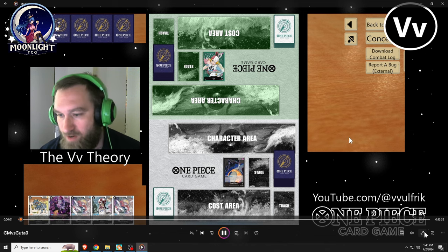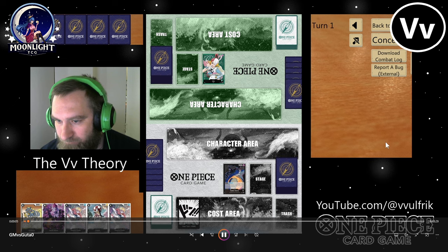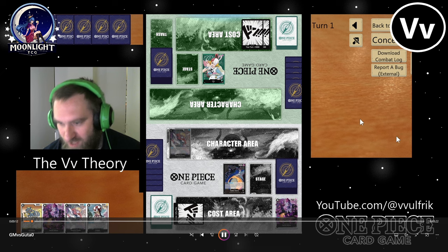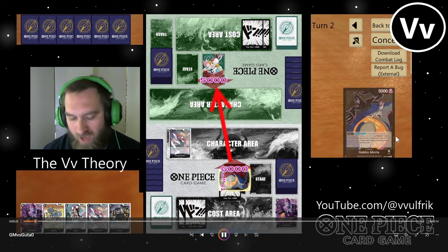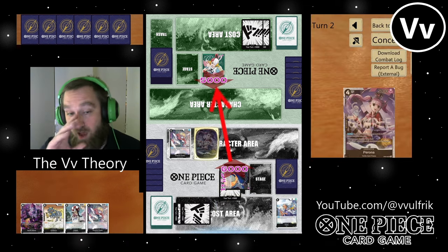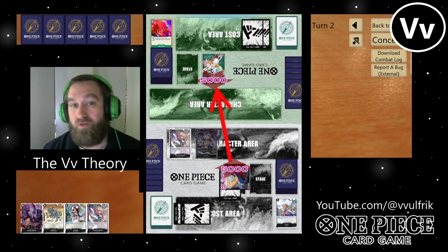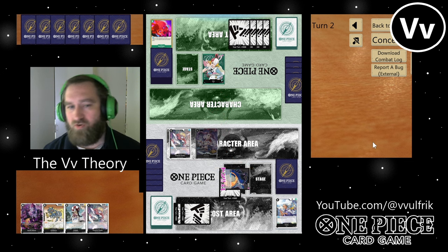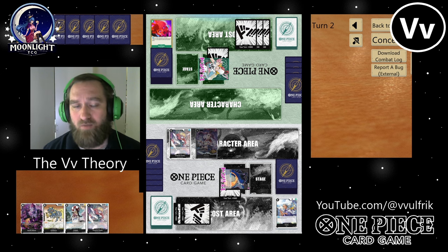This next one is versus green Uta. I really like going first with Gekko Moria — every Gekko Moria player wants to go first. Notice here I went Sindri out turn one to fill up my trash, then played Perona to make my opponent trash a card, and I've got my 5k body down.